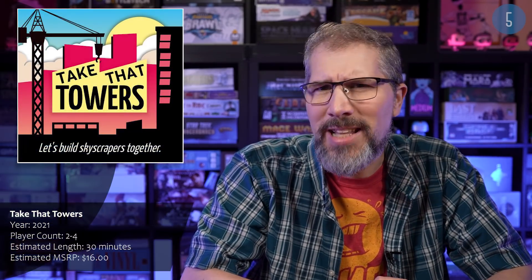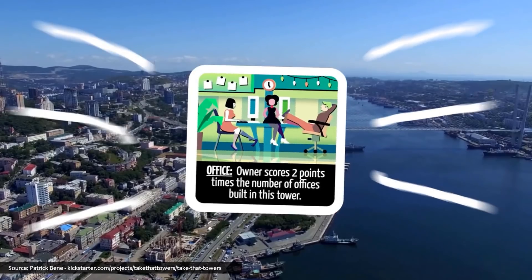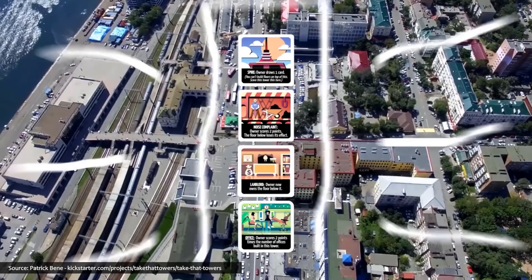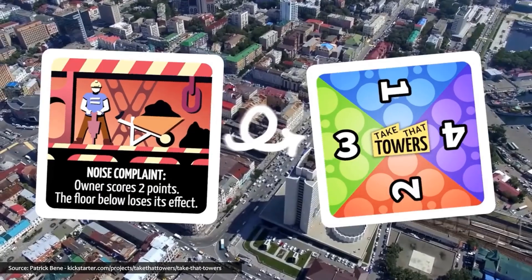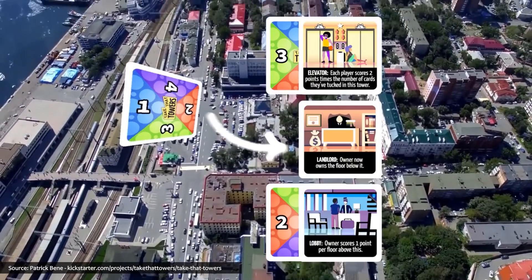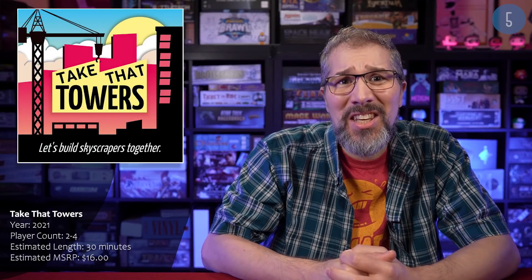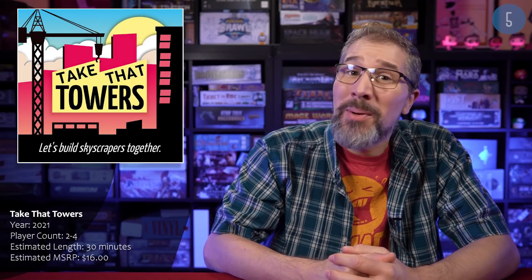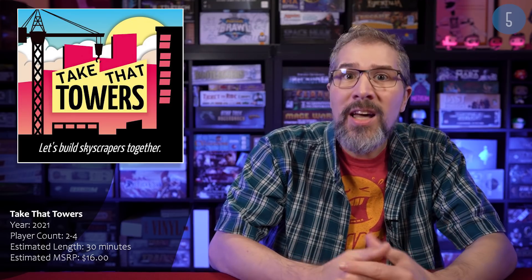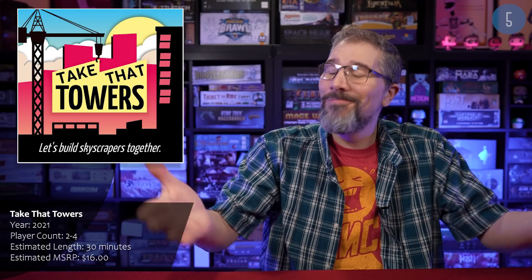Finally, there's also Take That Towers, a tactical card game centered around dual-use cards with delayed effects. Players build skyscrapers together by placing cards face-up to construct floors and face-down to stake their claim on the resulting real estate. As the number of floors increases, so does the tension. Once a tower is completed, the effects of each floor occur and players score points based on their arrangement. The player who scores the most points before the deck runs out wins the game.